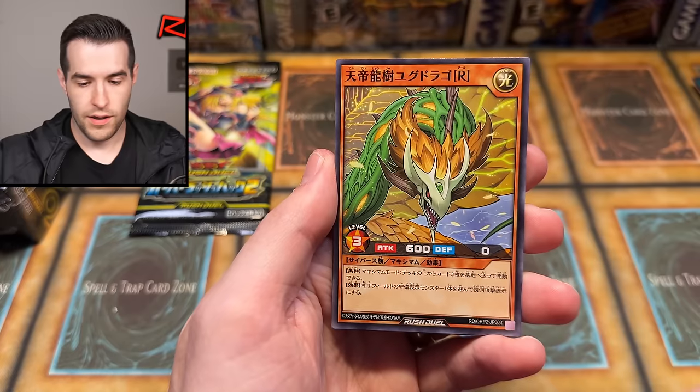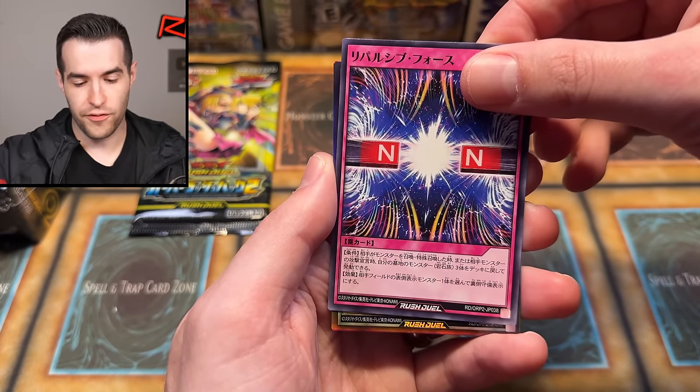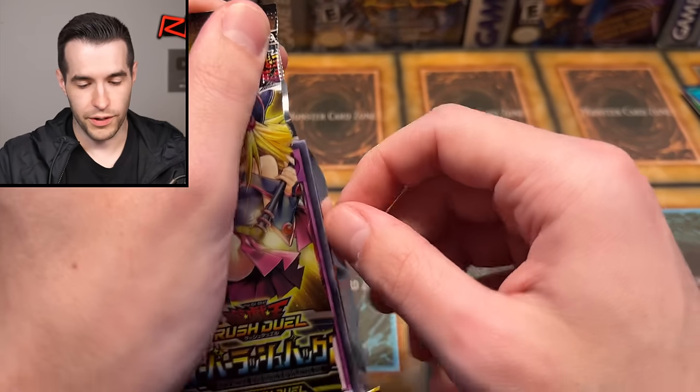It would be fun to open the pack that had Blue Eyes in it originally, because the alternate art for Rush Duel Blue Eyes is really cool. We got a trap, we got Magnet stuff, and we got a blue-eyes bat signal going on here — that's pretty sick. The Blue Eyes signal — I don't know, the Blue Eyes White Dragon bat signal. Okay, continue on: Black Skull Dragon! I know that card — very nice.